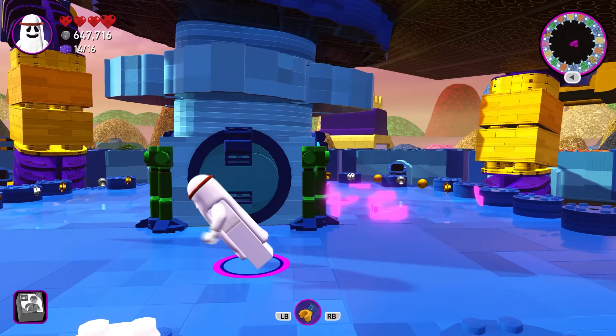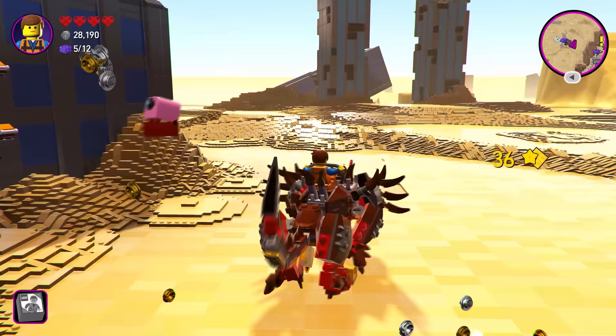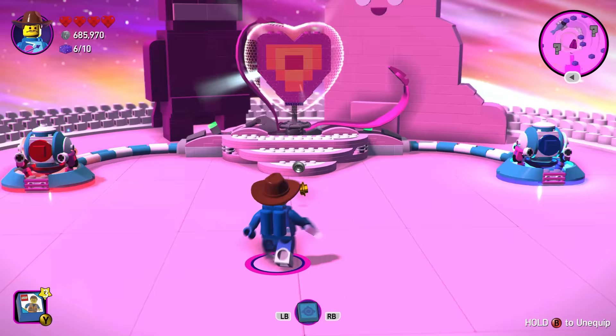Up next would usually be LEGO Movie 2, but unfortunately, similar to LEGO Indiana Jones 2, LEGO Movie 2 doesn't really have any secret characters at all.